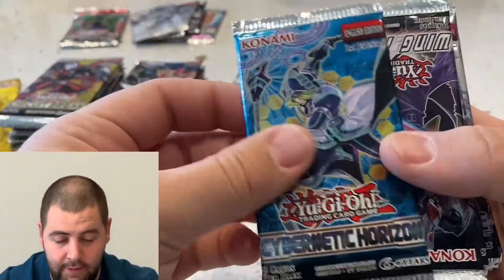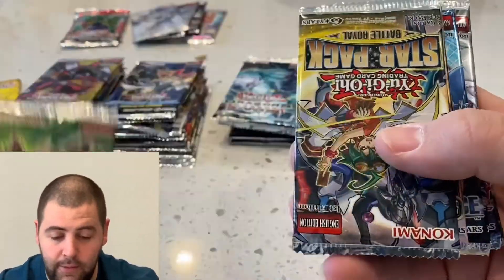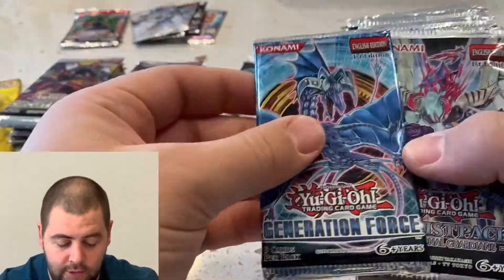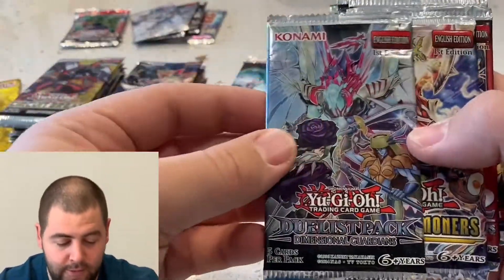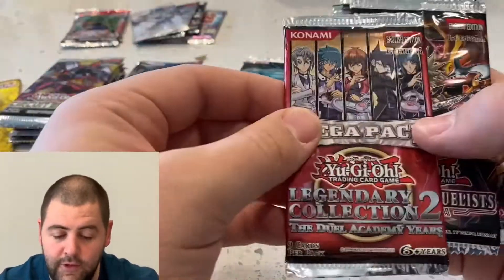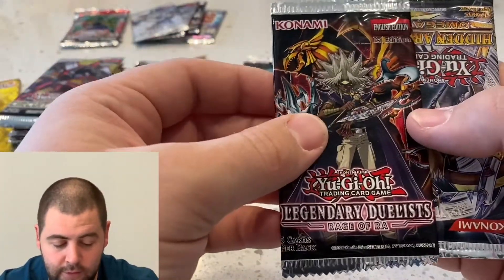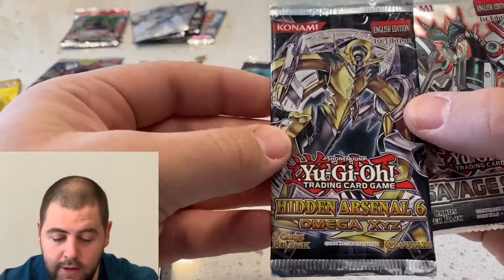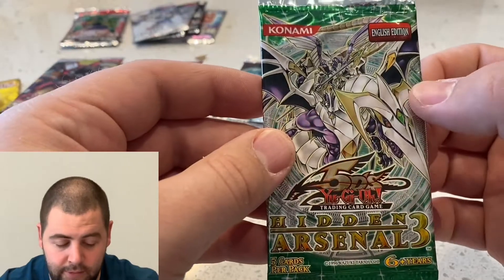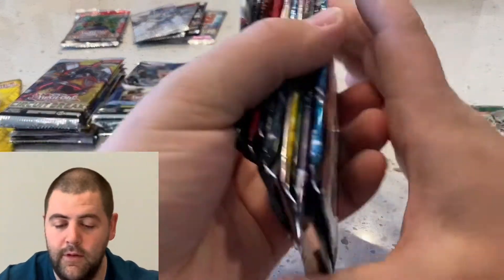Cybernetic Horizon, Cybernetic Horizon, Winged Raiders, Speed Duel, another Star Pack, War of the Giants, Generation Force, Duelist Pack, Dimensional Guardians, Hidden Summoners, Legendary Collection 2 The Duel Academy Years, Legendary Duelists Raging Raw, Hidden Arsenal 6 Omega, Savage Strike, and Hidden Arsenal 3. Three of these were not first editions — I'll have to review that order.